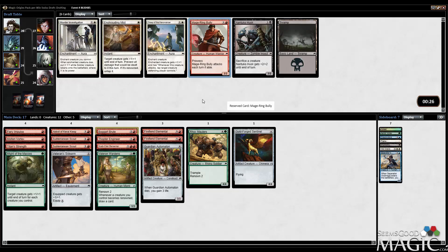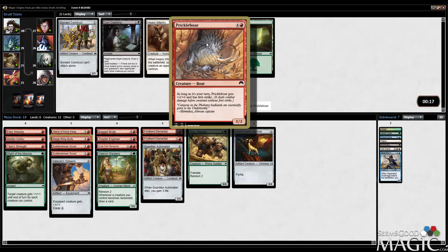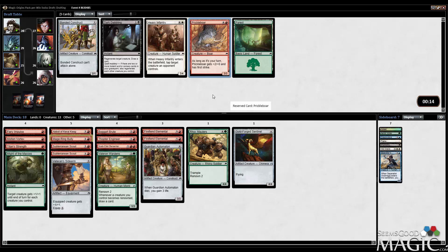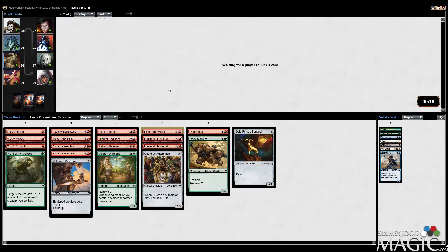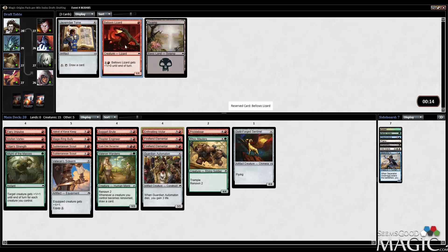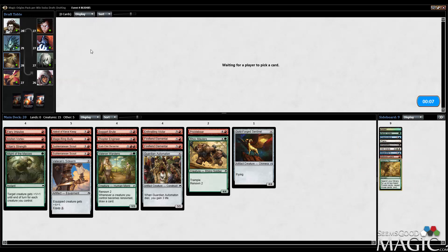I'll take the Bully. Some fairly late white cards, but that's okay. Construct with Pricklebore — probably take Pricklebore here. It's a nice aggressive card. It's five mana, so how aggressive is it really? But attacking for five power with first strike is pretty difficult to block. Enthralling Victor. We're picking up playable red cards — that's all we really care about at the moment, and it's still possible to make a mono red.